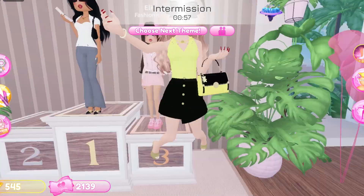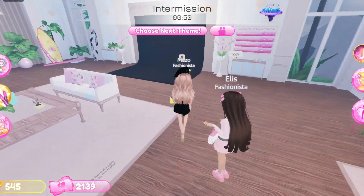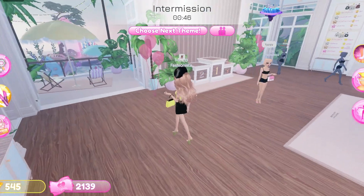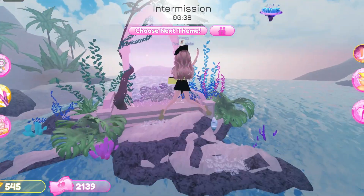Here you can see that I got third position with my duo and I got the badge. Next we are going to go to the obby. Here you can see the portal — let's go over there.